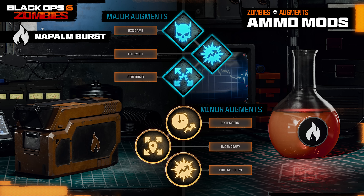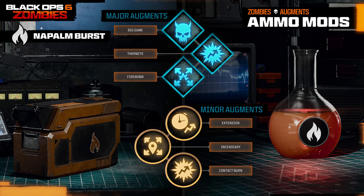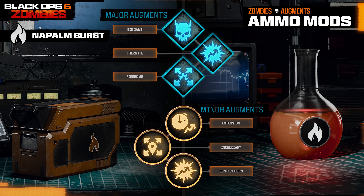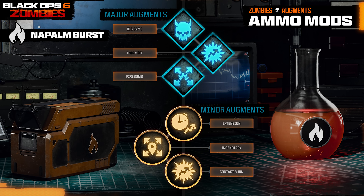Moving on to Napalm Burst, unlocked at level 6 — the major augments are Big Game, which can burn elite enemies; Thermite, which increases the burn effect damage — a very powerful choice; or Fire Bomb, where burnt enemies explode on death spreading the fire to nearby enemies, which also sounds extremely OP. For minor augments: Extension increases the burn duration; Incendiary, where each damage tick has a small chance to spread to a nearby enemy; and Contact Burn, where the initial burn effect deals more damage.